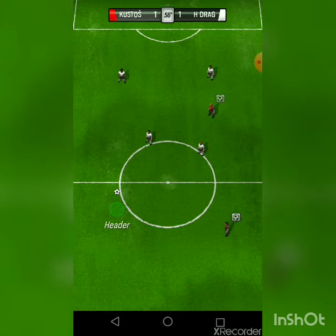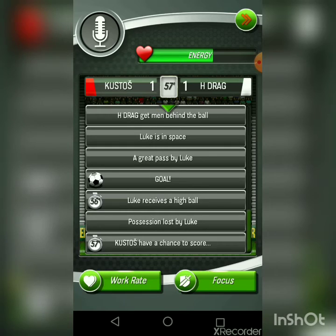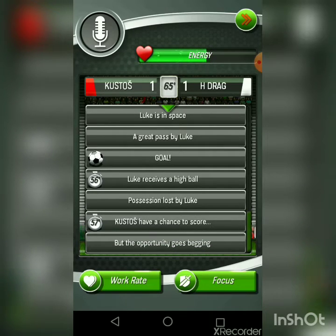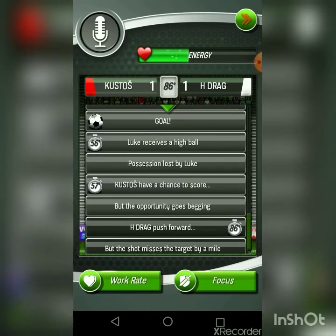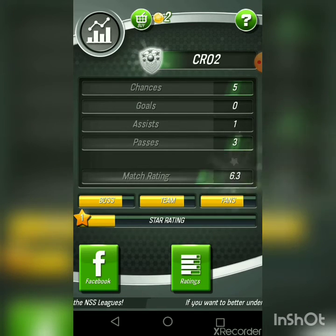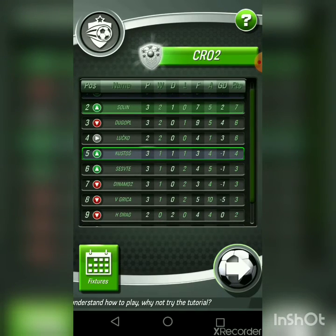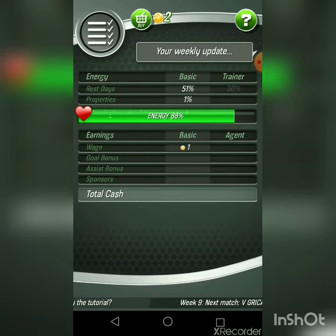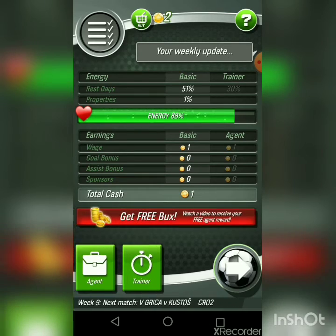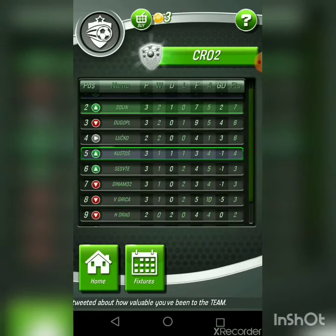Hopefully we can win this. Nothing's really happening right now but hopefully we get another chance to do something. We got a 6.3 match rating — but my star rating went up a lot! We are now in fifth place. We still get one coin every match, so it's not too great. Because I own an apartment my energy barely went down at all, so that's fewer coins I have to spend on energy. We are in fifth place in the league.